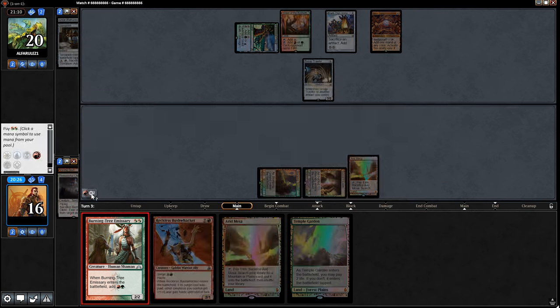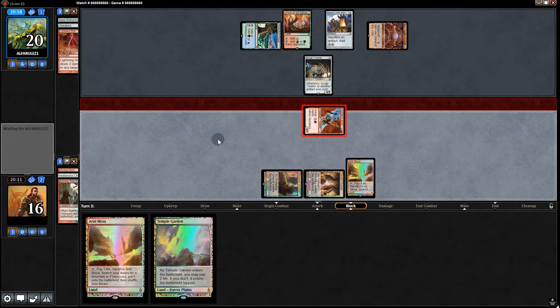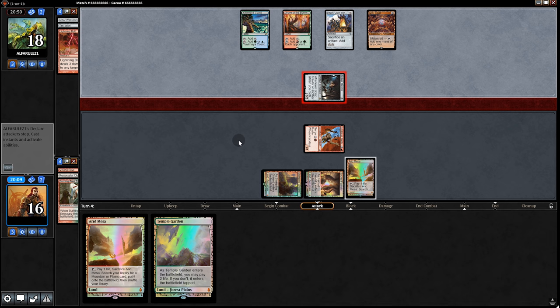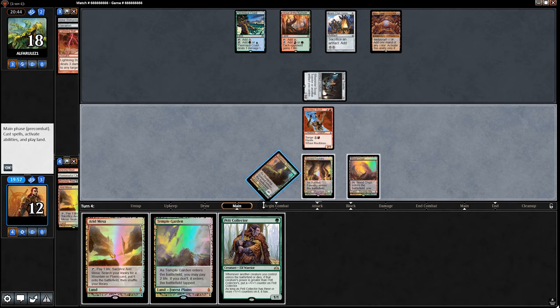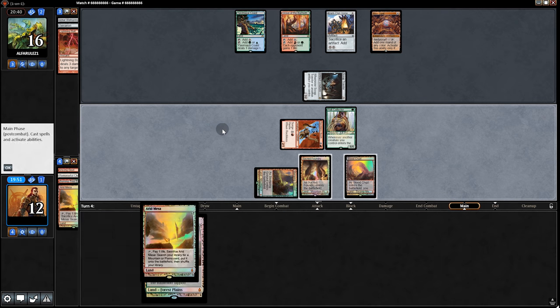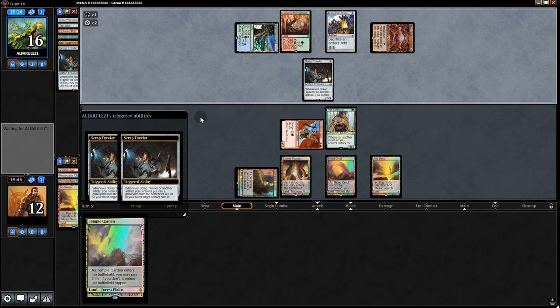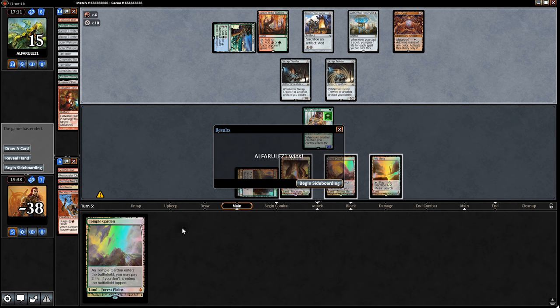We're in business now. We go Emissary, followed by Bushwhacker, then swing for 5. They Bolt and take 2 — pretty slow start from us. Back on their turn, they swing for 3. We fetch and play something, swing for 2 — they go to 16. Opponent plays land, goes Ancient Stirrings grabbing another Scrap Trawler. And let the sacking begin. One eternity later — we lost.